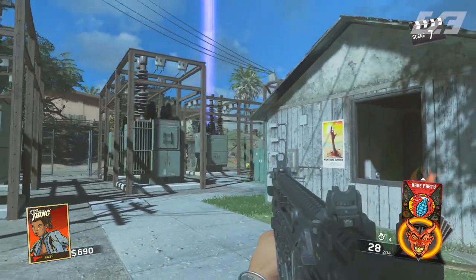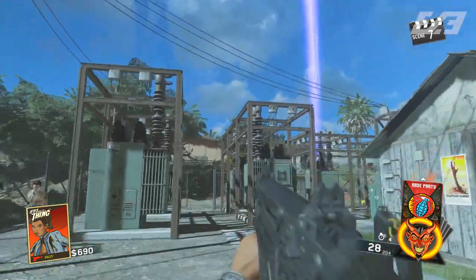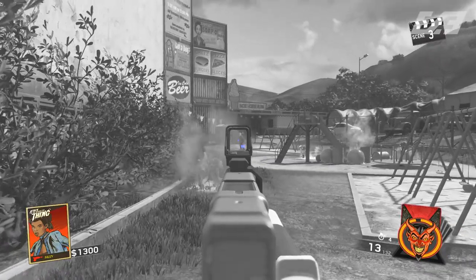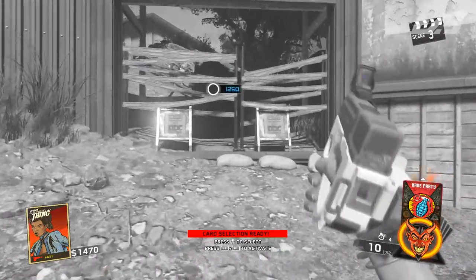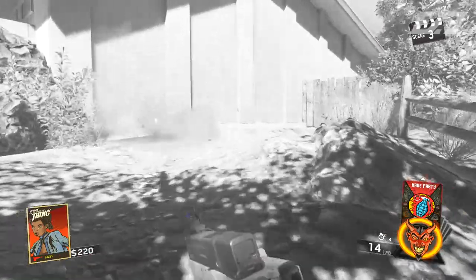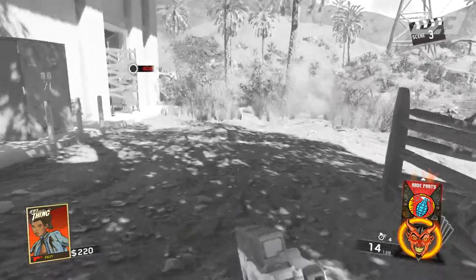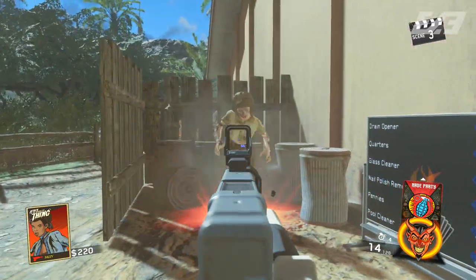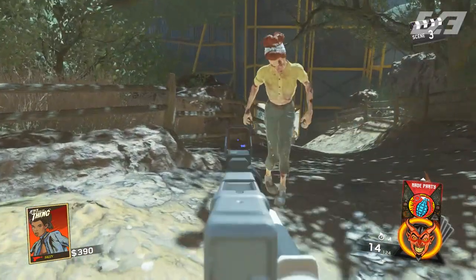A little side note: from spawn you'll notice the same black and white feature in gameplay like that of Ascension in Black Ops. Don't worry too much about this — there's nothing you really need to do. Just make your way towards the power station and once you get in, it will change to full color. The times I did it, it happened on round three every time. Either way, it's just something that will naturally go away in time once you open up enough space.